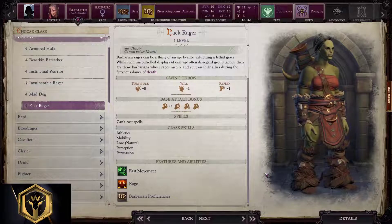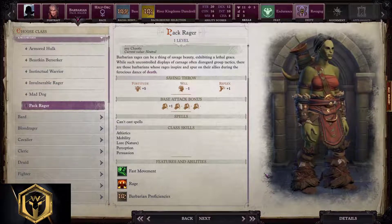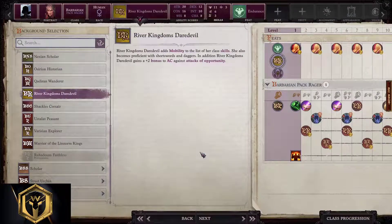Pack Rager barbarian starting build: a barbarian that rages so hard it gets contagious and spreads rage to others — jokes aside, this barbarian spreads team feats to allies while raging within a 50-foot distance. In short, this barbarian is kind of a support barbarian. Proficient with all types of armor and weapons; rage buffs them up even more. Races: human and half-orc. Background: Daredevil, Shackles, and Linnorm Kings are the way to go. We'll go with Daredevil.